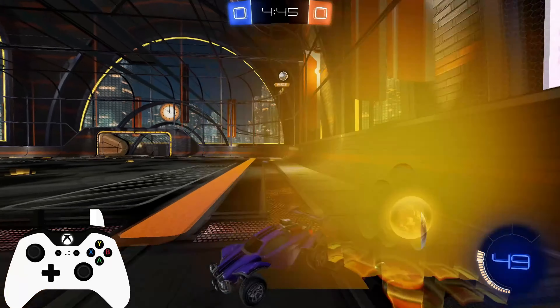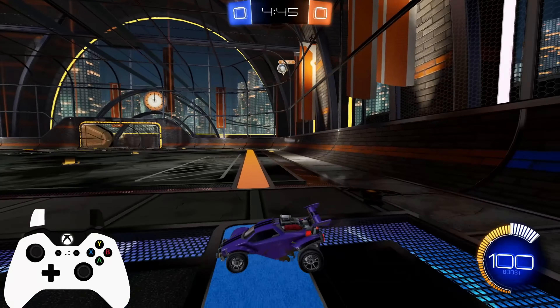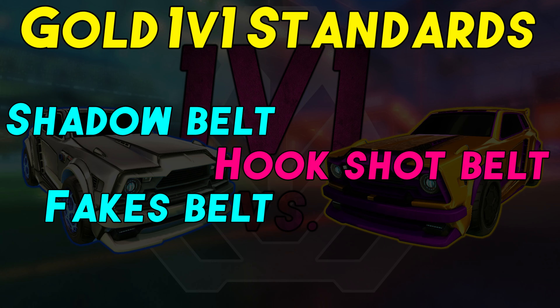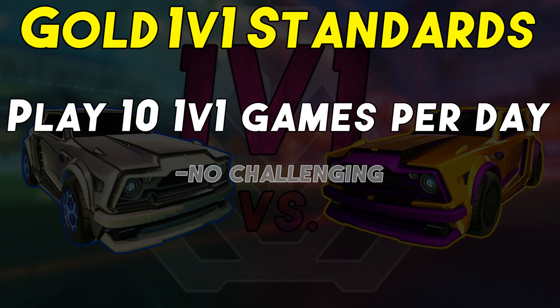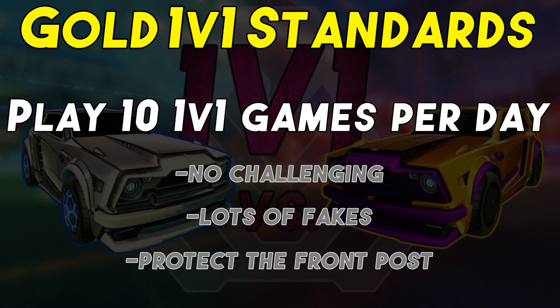From a strategic standpoint, our goal is to primarily block the front post and not panic with our opponent's offense, as it will not have been crafted yet. We want to stay central and get good at grabbing the little pads. Often players take themselves out of position to secure the big pads, which is completely unneeded. The training to get through gold is: defensively, get the shadow belt — which is silver — and get the fakes belt — that's amethyst. From an offensive standpoint, get the hookshot belt — pink — and the 50-50 belt — dark gray. Even once you have the belts, continue to do these daily as warm-ups before you go into a game until you get through to platinum. Also play 10 1v1 games every day, focusing on not challenging the ball but instead doing lots of fakes and protecting the front post. Even if you begin to lose at first, you will have a breakthrough and should smoothly glide up the ranks.